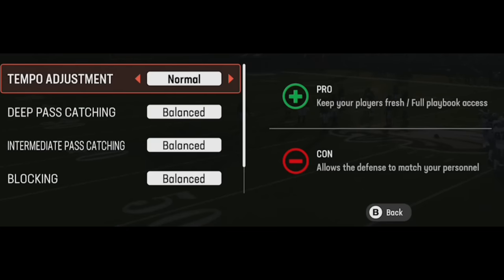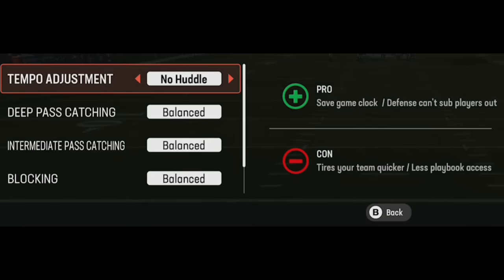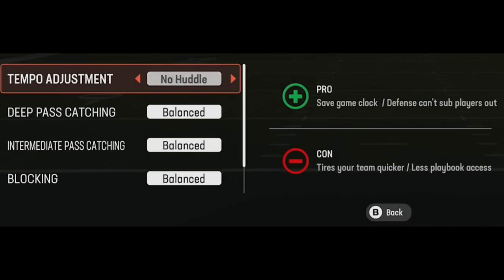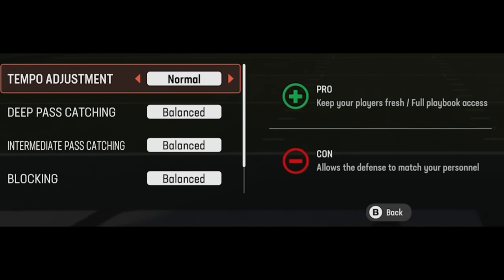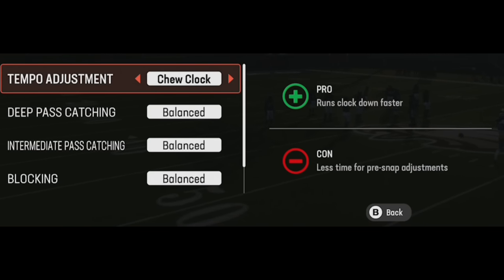I'm going to start off on offense but I won't spend a lot of time on it because nothing's really changed here, with the exception of the tempo adjustment, which is now here. You just have to push in the left or the right stick to access it from the previous menu. You can set chew clock, no huddle, or normal — normal being the one you'll use most.